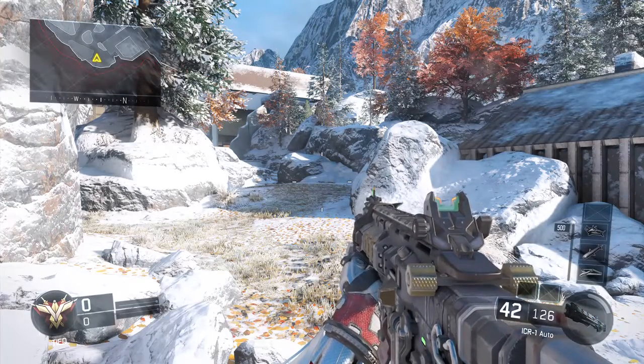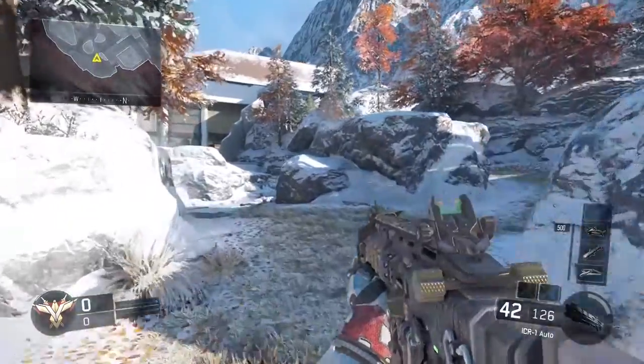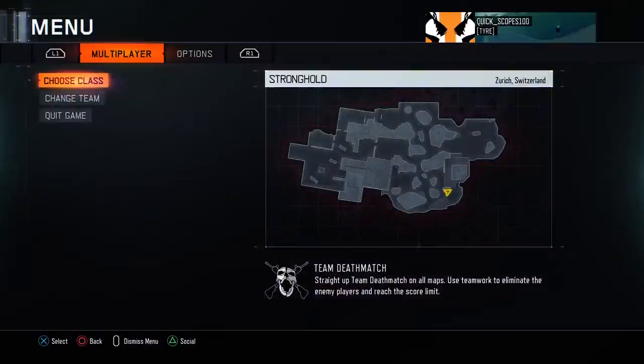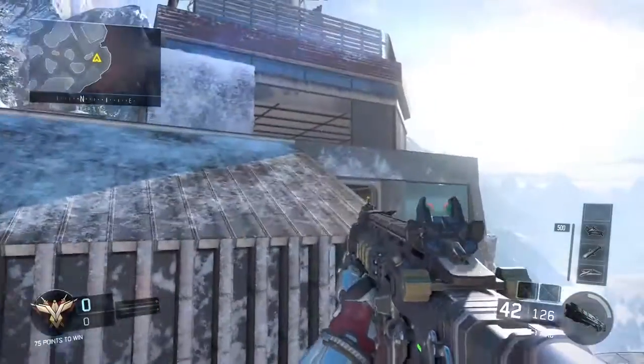What is going on YouTube? Today I'm going to be showing you guys a wall breach glitch on Stronghold. Basically you want to come over to this area of the map, which is bottom right.